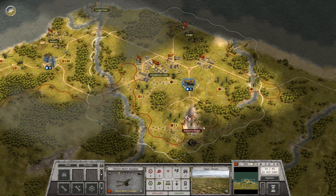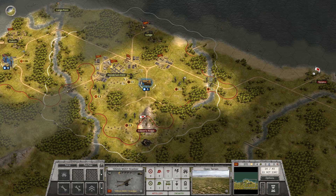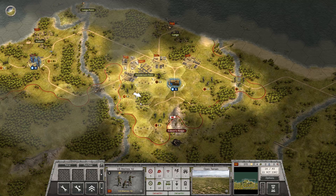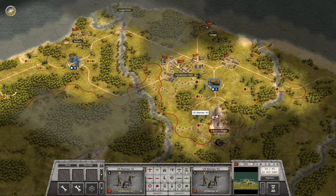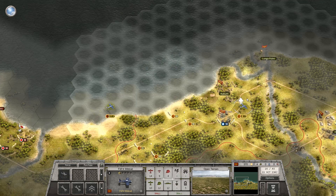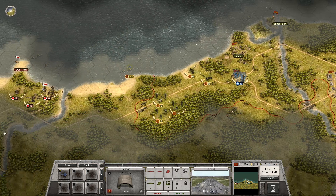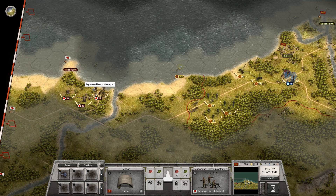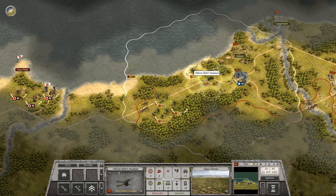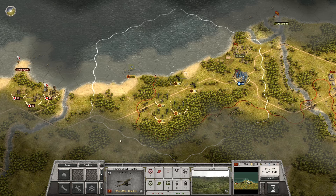Our artillery will probably need a half-track soon enough anyway when we go on the offensive, because it will just be too slow to keep up with our infantry and tanks. If the artillery gets to this bridge it should be able to cover this open field at least. Time to land our airplanes - even though they can't refuel, at least we can repair them.